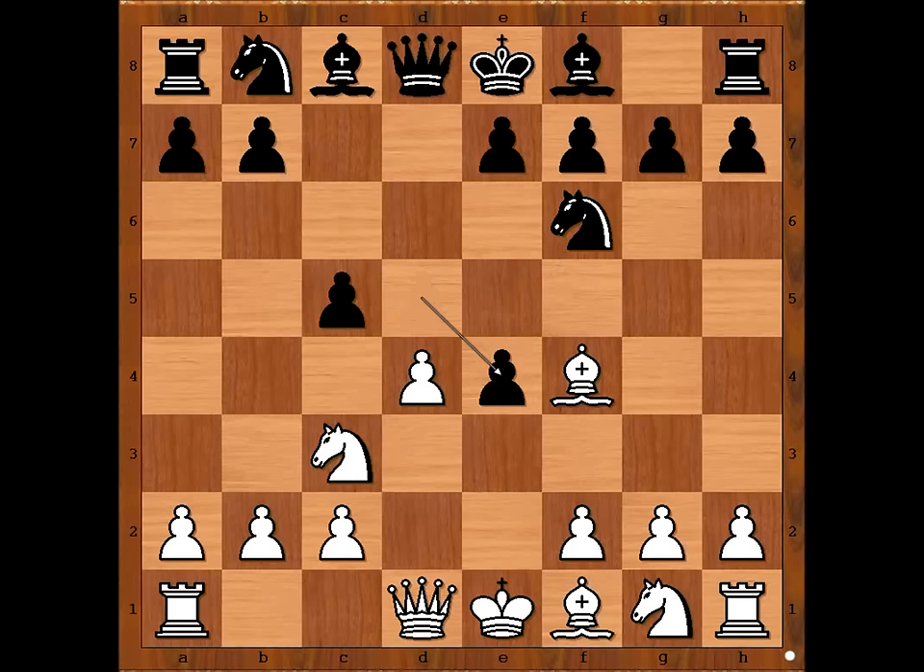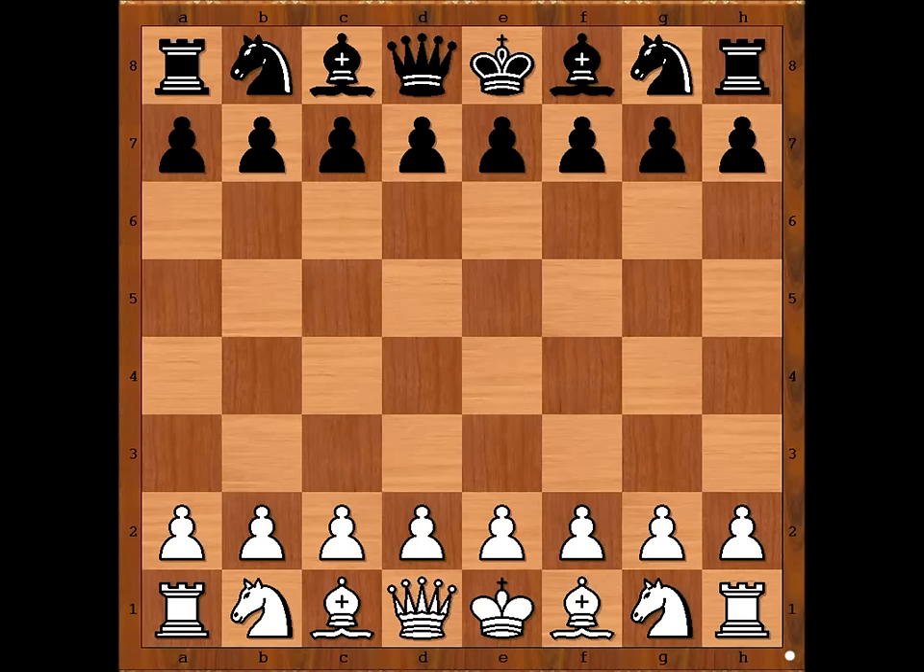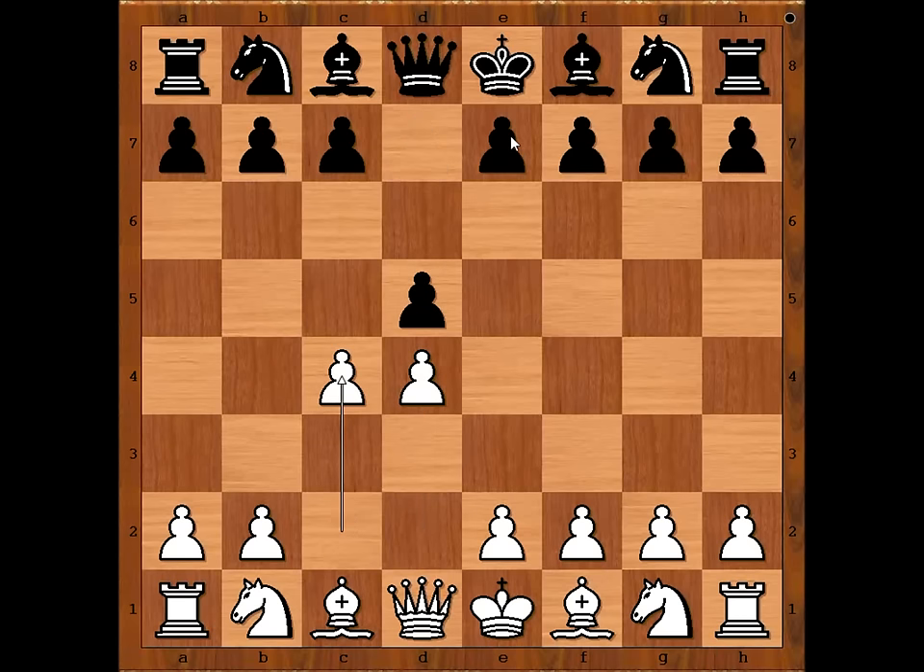d takes on e4 is possible, then d5. This is the Albin Counter Gambit reversed. What is the Albin Counter Gambit? When white plays d4, black plays d5, c4 — the Queen's Gambit — and now e5, the Albin Counter Gambit. Pawn takes pawn, d4. So what we have in our game is this position reversed, and white has an extra move.